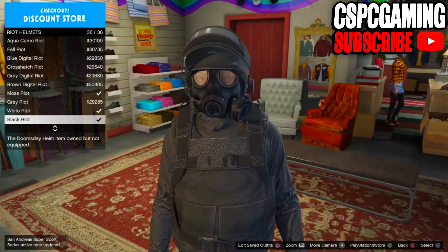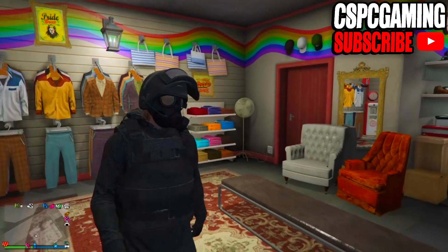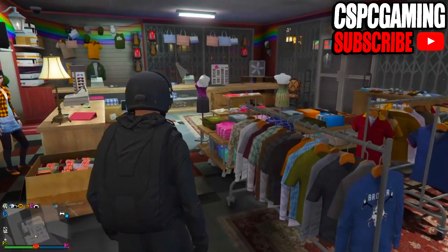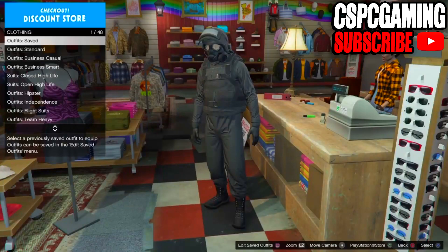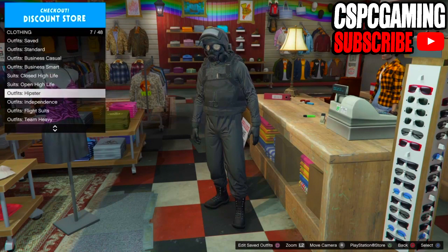Once you've done that, go to the helmet section, go to riot helmets, and purchase the black riot helmet. As you can see in the gameplay, the outfit does look pretty sick overall. Once you have put on all these accessories, go over to the outfit section and go ahead and save the outfit.